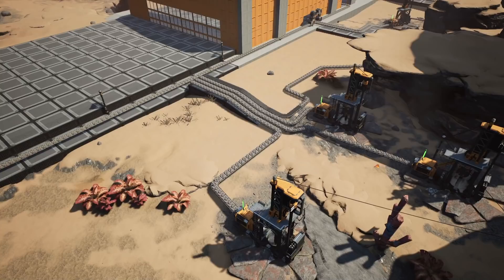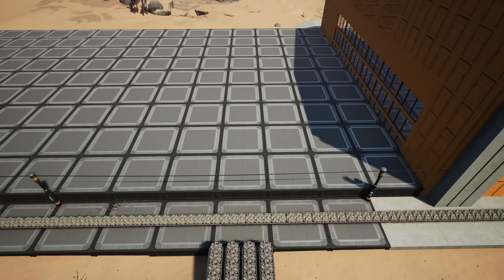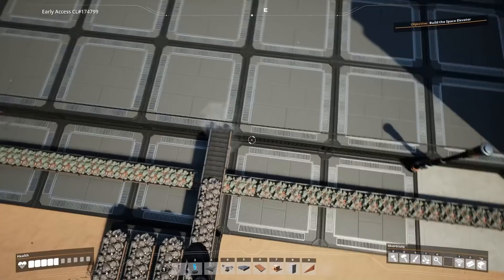Which means we can now get to work on the reinforced iron plates. In order to save space horizontally and to remind ourselves that we can work vertically, we are going to use two floors. We'll start off building the first floor and then look at what we're going to do on top afterwards. With our iron bus here, the first thing is to take one of the lines — ideally the one furthest to the right — and bring these 60 to become reinforced iron plates.